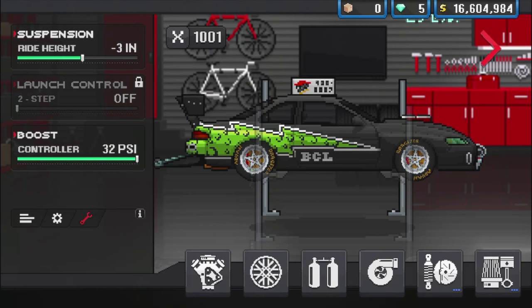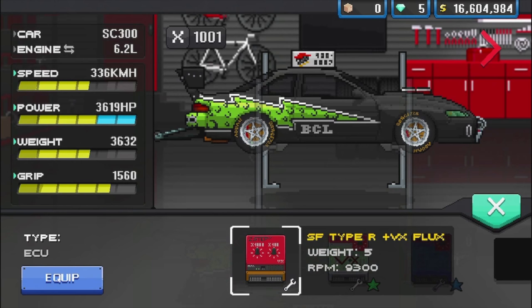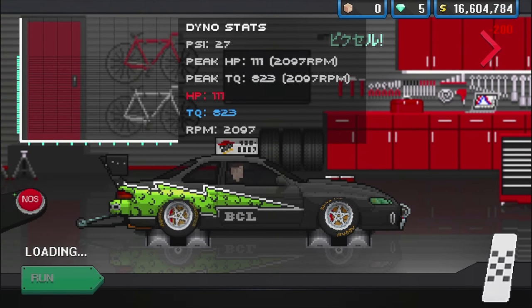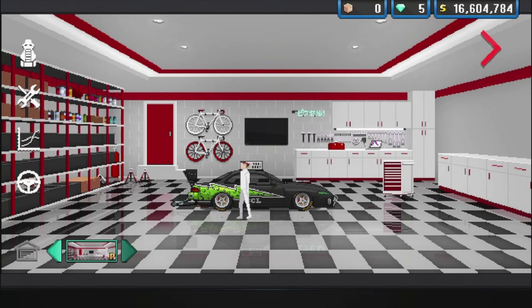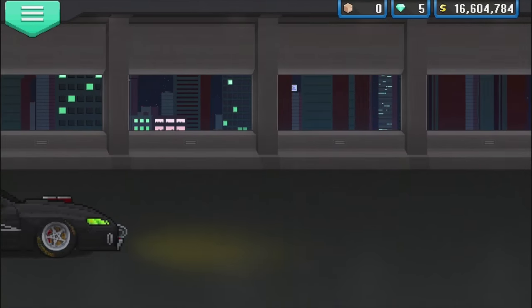Launch control wasn't turned on — found out we didn't even have the ECU equipped. Got that sorted out now. Ending up at 3,689 horsepower. Tagged the dyno slip, keeping that. Cleaned up the room too — let's go test this thing out.